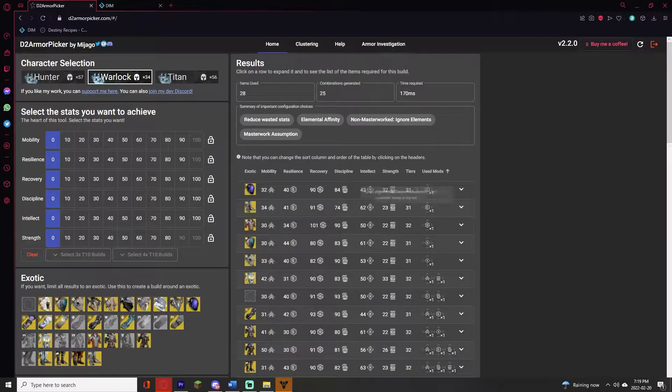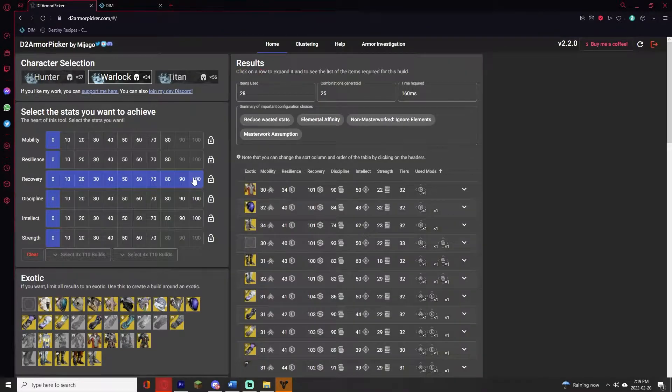Now we're going to go to D2 Armor Picker, which is linked in the description. On the left side you will choose the stats you want. I would recommend going for 100 recovery first, and you'll see certain stats starting to be grayed out — like I can no longer get 100 resilience. Then I focus on 100 discipline, and then the rest of the stats however you want.